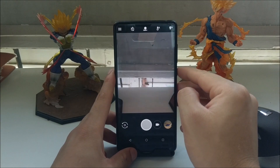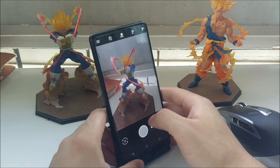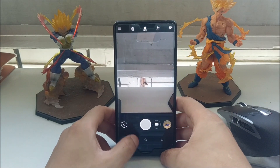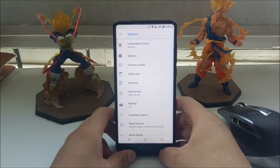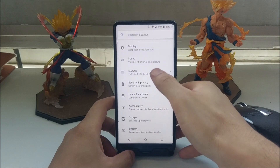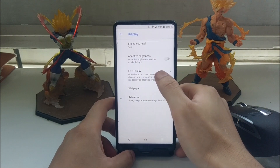There's also a gestures section with one gesture in this ROM: from any screen, double-tapping the power button launches the camera. So you can quickly jump in and take photos — that's a pretty cool gesture they've added.